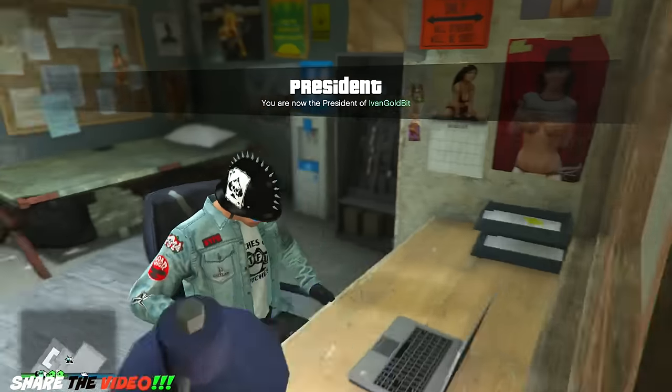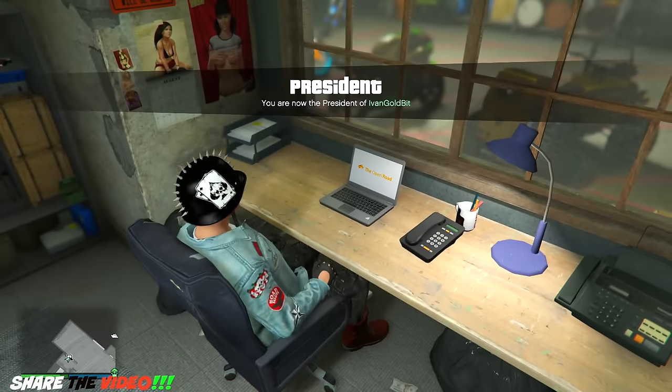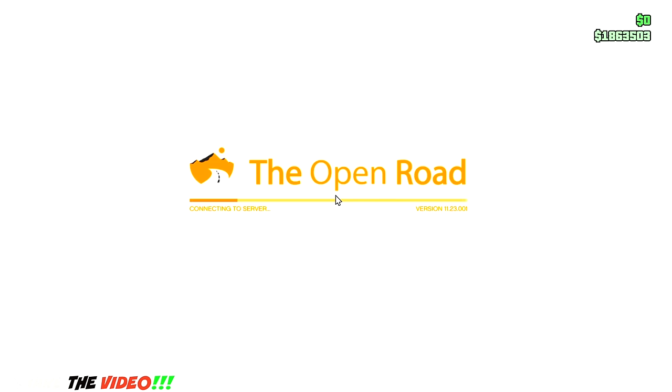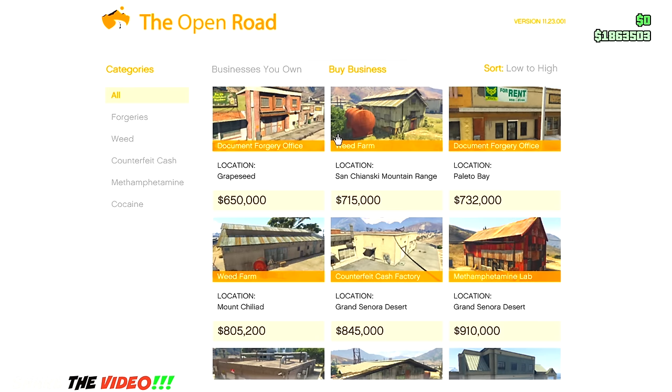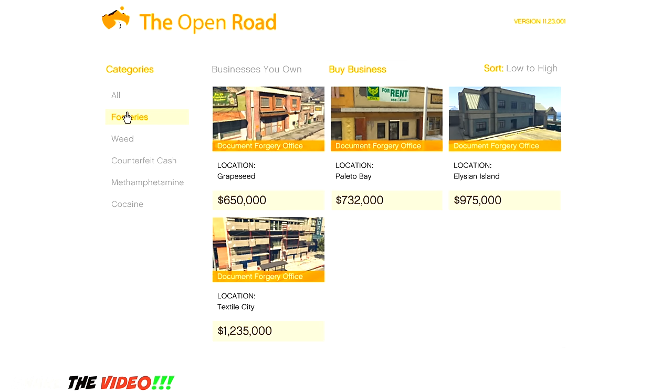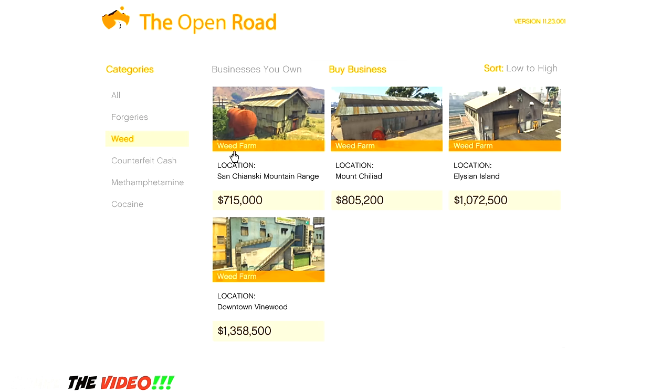Let's go in here now. We should be able to access the dark web. There we go — the Open Road. Now we check this out. On the last video we did this and they're basically the same thing. Let's go into categories. Here's just one general category — like if you can't buy the most expensive one, they give you options. Same thing with the weed farms — you can buy the cheapest one, which is $715,000, and the most expensive one is 1.3 million.